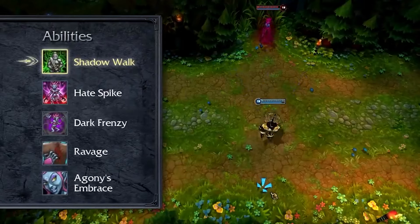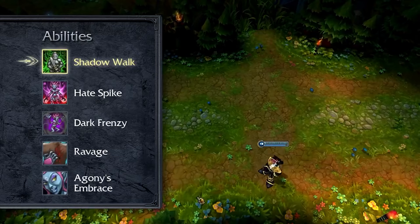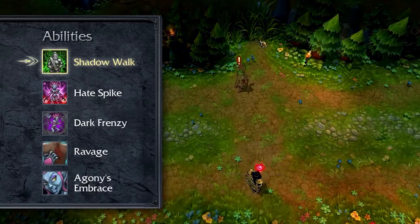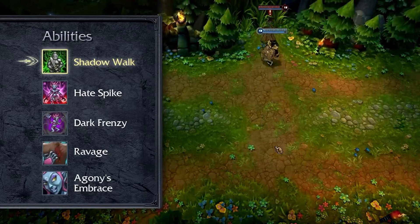Evelynn's passive is Shadow Walk. As long as Evelynn has not recently dealt damage, received damage, or activated an ability, she is stealthed. While stealthed, she rapidly regenerates her mana and is undetectable unless revealed by an enemy turret, vision ward, or champion. Evelynn can skirt on the edges of a champion's vision range, stalking them while undetected.